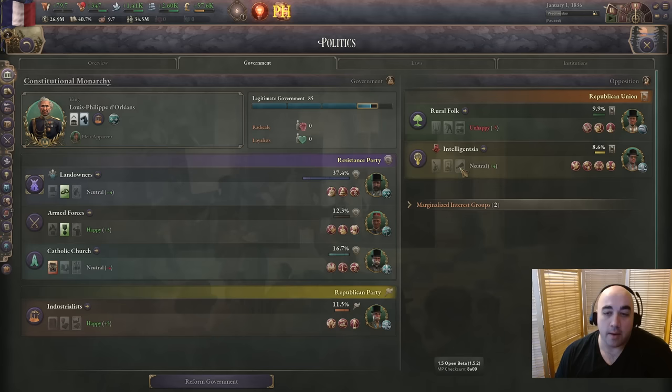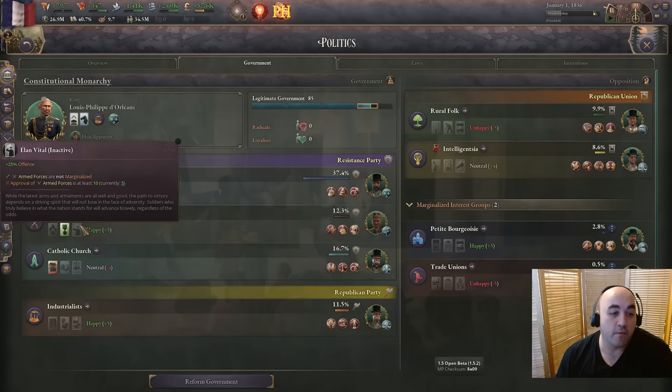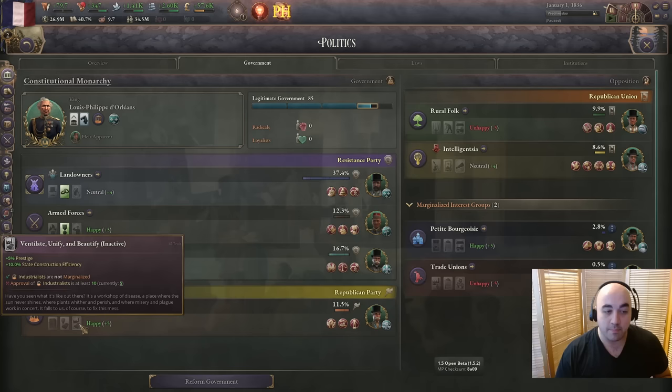Their intelligentsia is worse - it gets prestige instead of migration attraction, so that's not ideal. Their petite bourgeoisie seems quite a bit better, with loyalists from standard of living increases and minus state penalties from turmoil, and they still get the loan interest rate. Their armed forces seems better for single player, giving just plus offense instead of plus offense and defense but a larger amount of offense - probably worse in multiplayer. Their trade unionist is slightly better if you want political strength when receiving welfare. And finally, the big one we really want to test before it gets nerfed in the next update: the 10% state construction efficiency bonus on the industrialists, which is just an absolutely insane bonus.